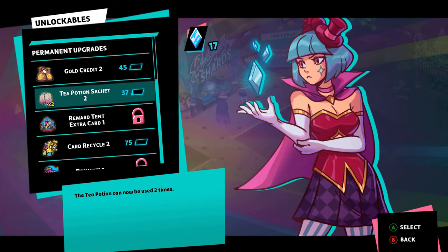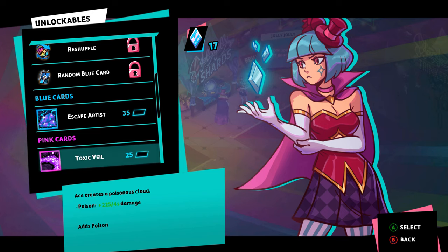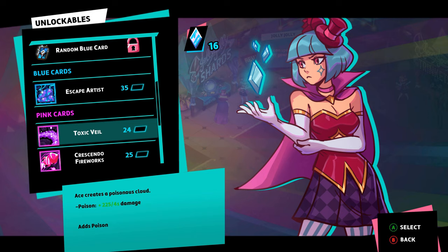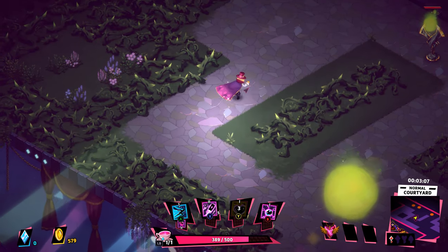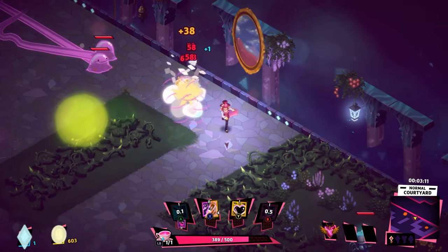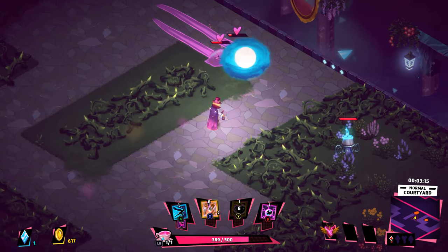These shards are crucial to your success in Dandy Ace as they are invested into upgrades that carry over from run to run. As you progress through each map and complete it, you'll eventually reach a rest area where your trapped friends are, and you'll want to talk to Jolly Jolly, a character who lets you spend your shards. You'll need to carefully choose what to spend them on, as the abilities unlocked can be really helpful going forward — for example, a perk that helps you earn more gold. Gold is also used in shops scattered throughout the labyrinths to purchase more powerful spells.